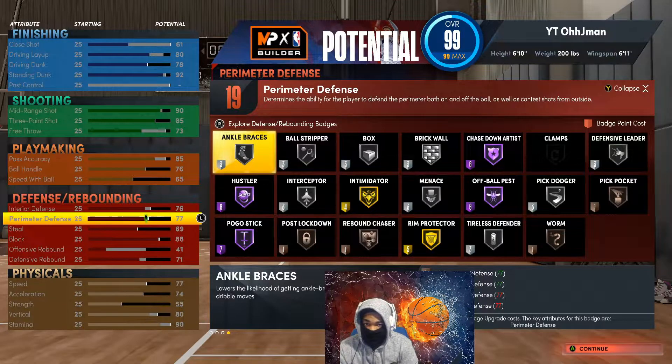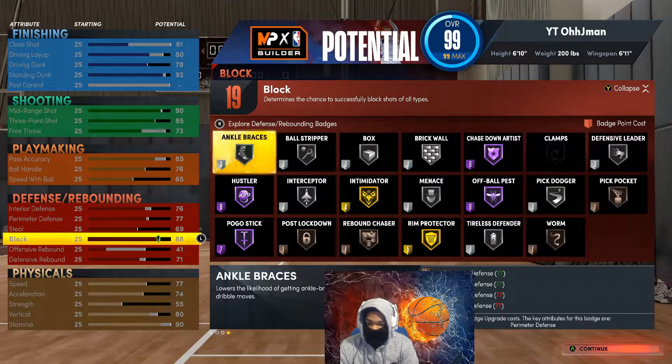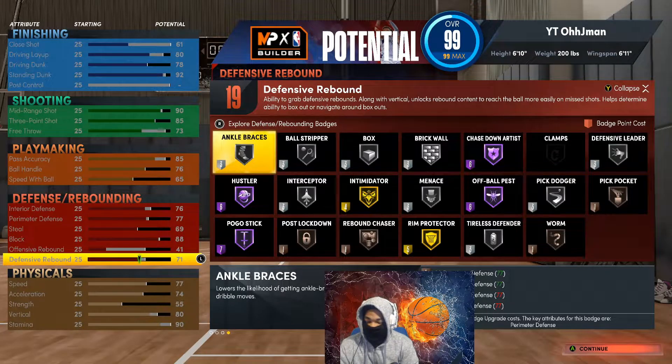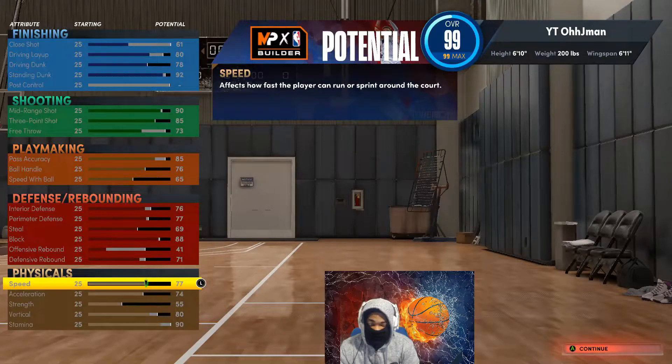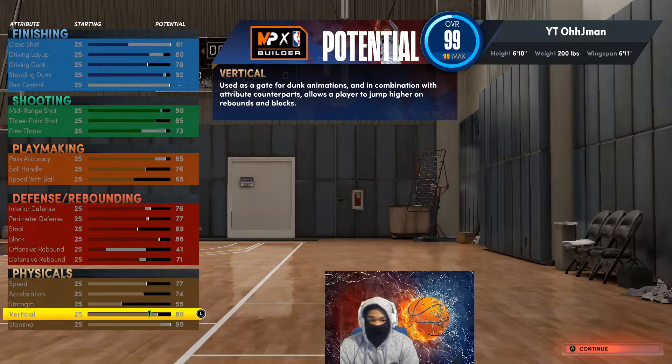Sadly you don't get clamps on this build, but you'll be big enough and have a long enough wingspan to still clamp ball handlers. 69 steal, 88 block so you can get your intimidator. 41 offensive rebound and 71 defensive rebound — this is good as long as you box out. 77 speed, 74 acceleration, 55 strength, 80 vertical to help with your dunks and rebounds — 80 is also the requirement for contact dunks.